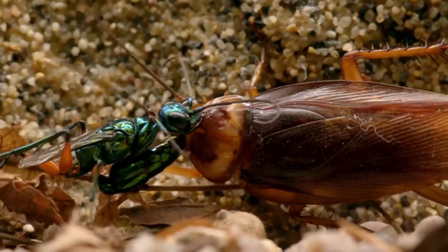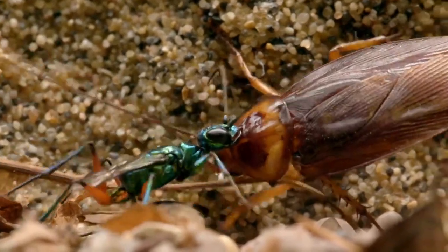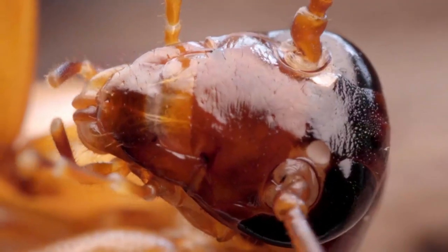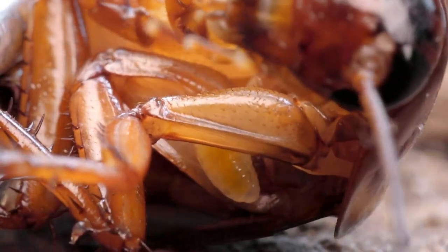Ripley's venom blocks a neurotransmitter in Carl's brain, keeping him alive but making him sluggish and slow-moving. In the insect house, Ripley's jewel wasp larva has hatched. It's bad news for cockroach host Carl — Carl is alive, but he's not really himself anymore. He just exists to feed Ripley's baby.